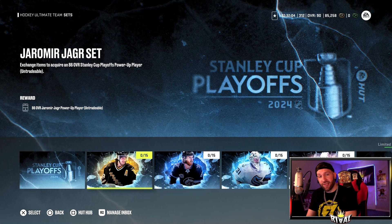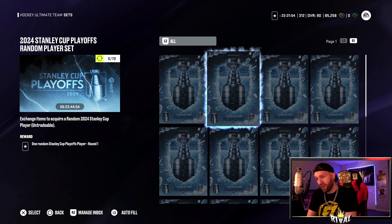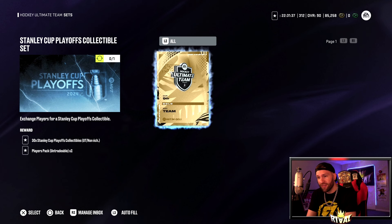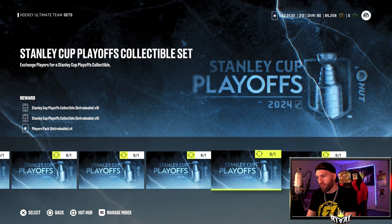All the way to the right you can get one random Stanley Cup Playoff player for 70 coins - that scares the heck out of me, you could be really disappointed. We go to the collection set where you can trade in players to get more collectibles. All the way to the right you can get 30 of them with two-player packs - you need a 92 or 91 overall for that. So a 91 overall nets you that, and everyone to the left would be a minus one overall, getting 90s for 20 of them in four-player packs.